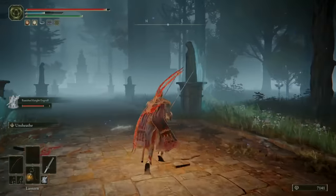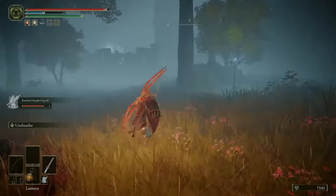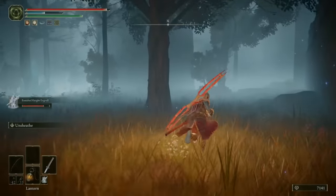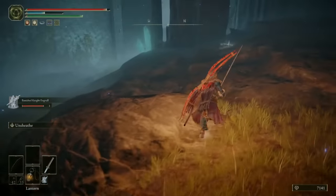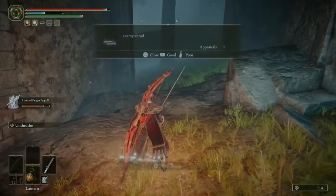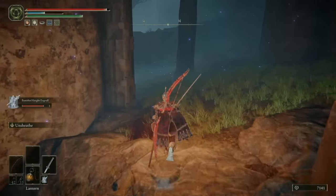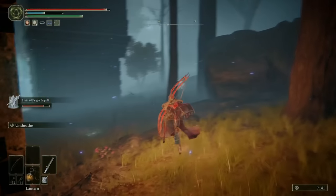For the rest of the right hand side, I've summoned Banished Knight Engvall and just gone through and killed all the enemies, so it's easier to show you where all the items are. The other main things to point out are just here on this corpse behind the big rock, you can grab a shield. And then if you hop off the left, just here will be a Scarab that you can kill for the Carrion Piercer Sorcery. That's it for the right hand side, so I'll meet you back at the initial site of Grace and take you through the left.